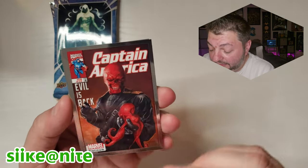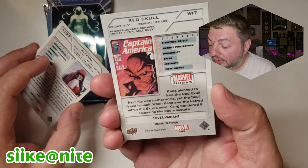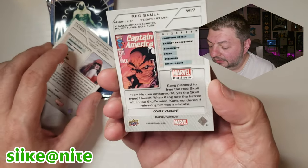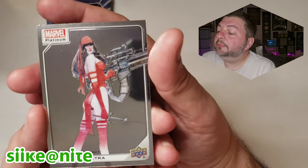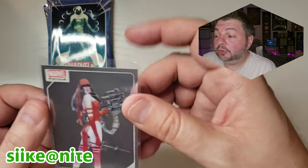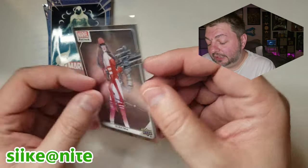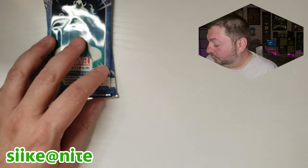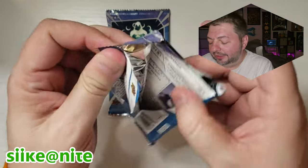We got the comic book variant of the Red Skull card with Captain America number 14 — that's cool. And look at that — a Bill Sienkiewicz Electra! There's actually a Bill Sienkiewicz art book out right now called something like Assassins and Moon Knights, and it's a really cool art book. I had the pleasure of meeting him a few times — back when I worked at Golden Apple he did a signing there a couple of times. Really, really awesome dude. So I got a Sienkiewicz Electra, which is amazing.